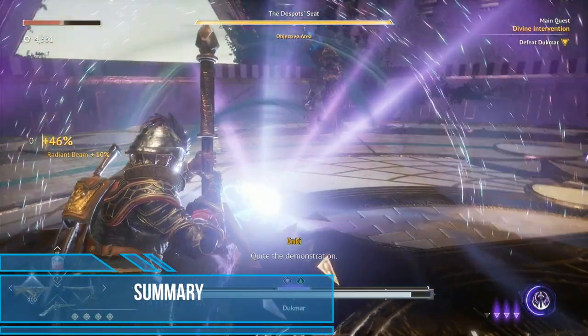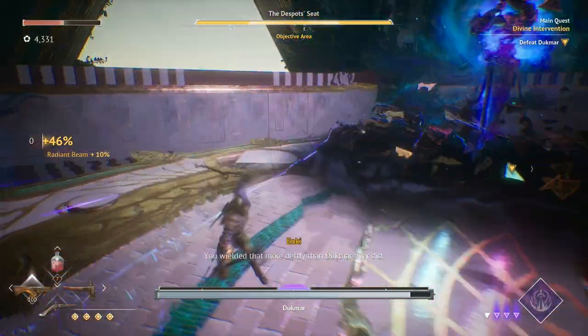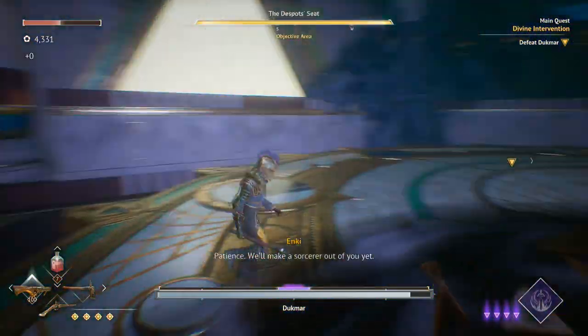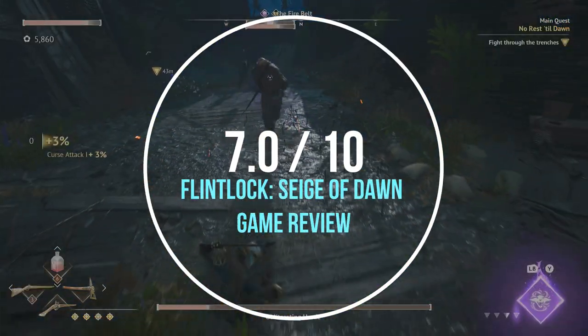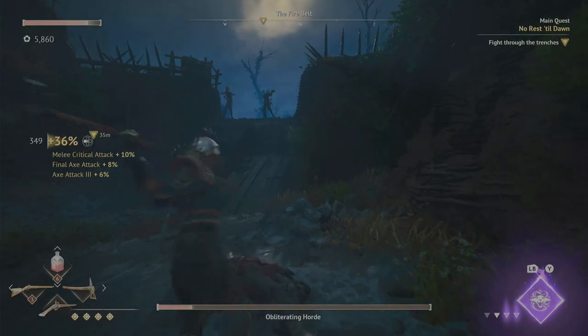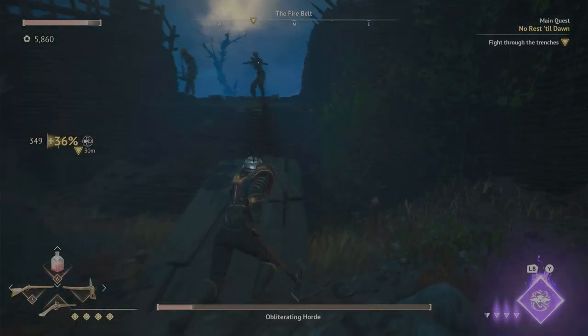Overall, Flintlock had a lot going for it when it comes to combat and ease of use for weaker Souls-like gamers like me, but they definitely could have pushed the main campaign much more like the side quests. Flintlock: Siege of Dawn gets a 7.0 out of 10 for its wonderful combat and side quests, hampered by its forgettable main campaign and overall story. I still loved finishing the game for its addictive gameplay but just wished for more on its story and lore.